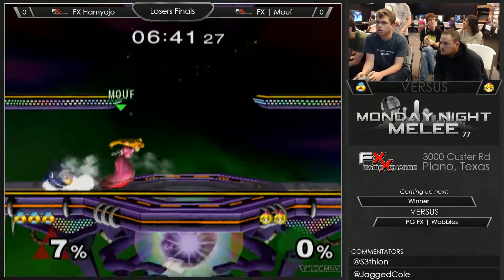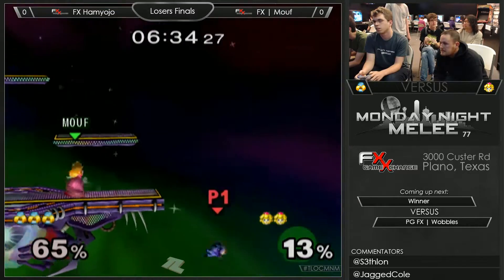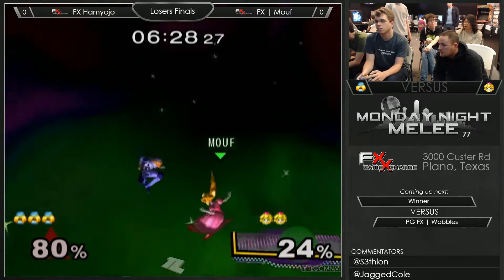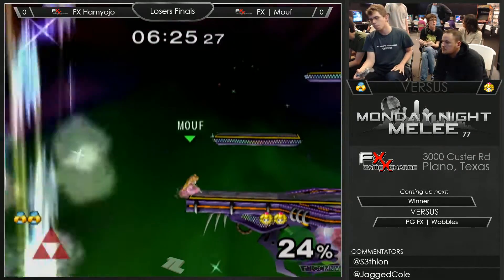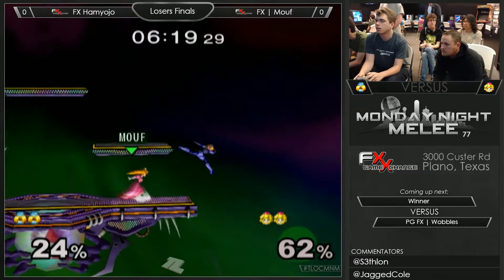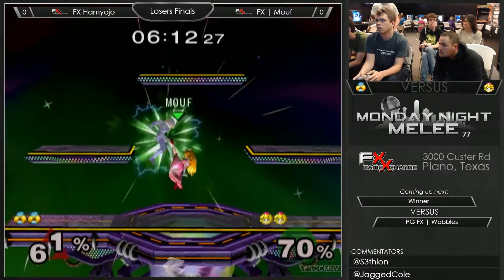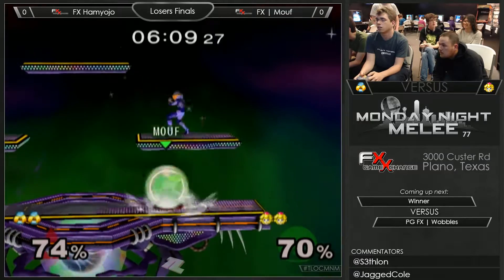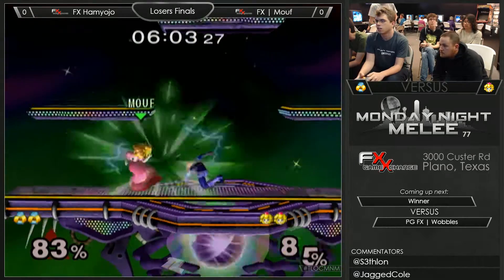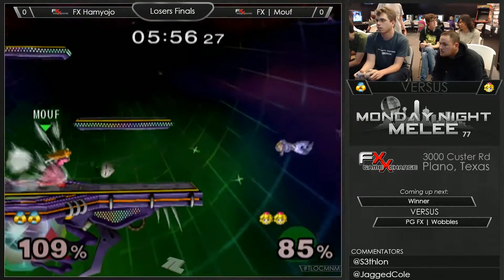Sheik is actually one of the characters that's relatively good at edgeguarding Peach at low percents, just because needles when she's forced below the stage can cause her not to be able to make it back to the top. Her vertical recovery is amazing, but her horizontal recovery actually isn't that good from a distance perspective. Mouth is down tilting the needle that was already on the ground away, saying 'this does not need to be here — get this out of here. This is a clean stage.'